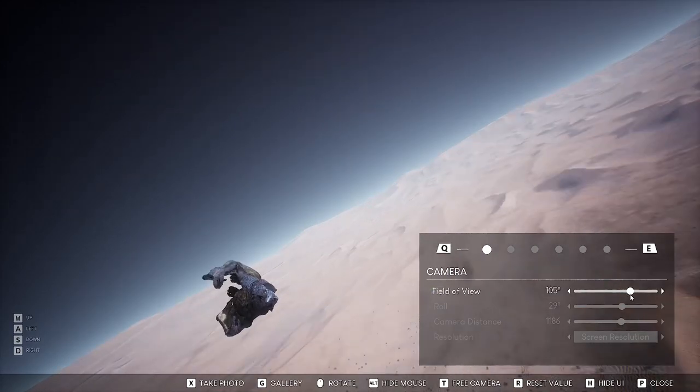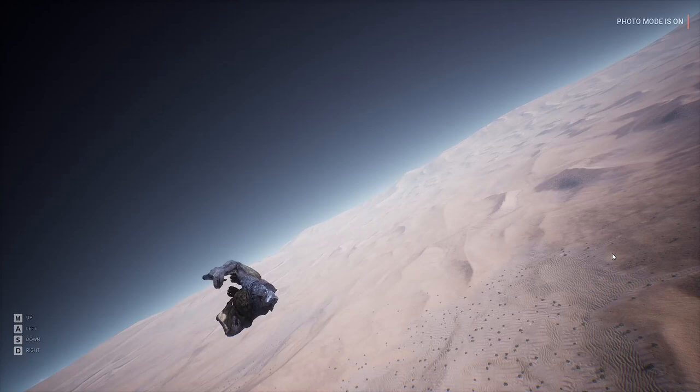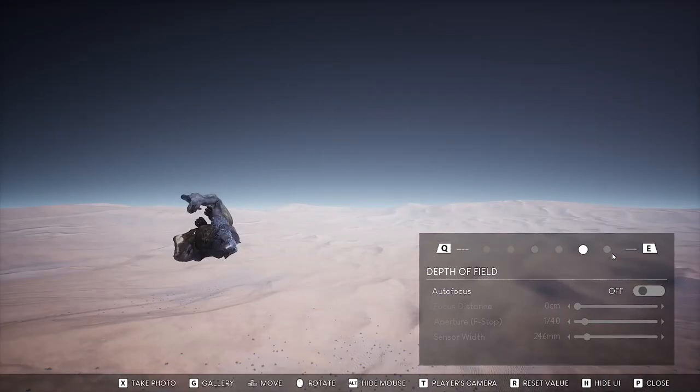I can bring the distance back and forth — so many things. And not only that, you've got brightness, contrast, filters, a whole mess load of things. If I hit H, I can just get rid of that. Or if I hit T, I can move the camera over.